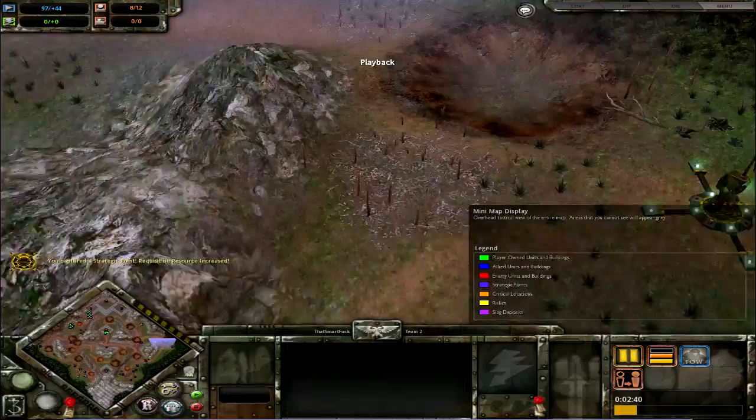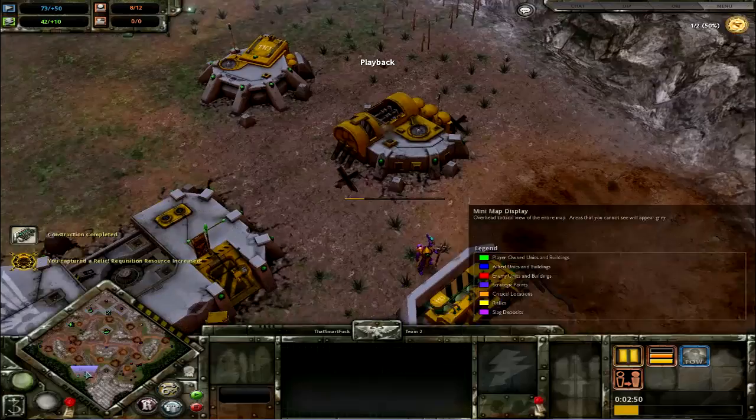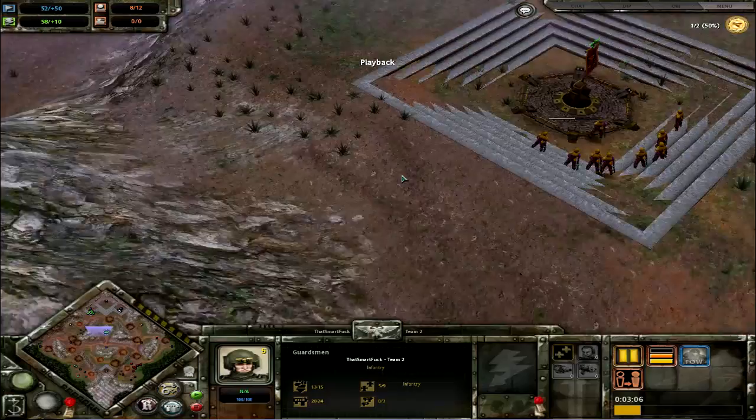I think he's mainly got a little bit lost with capturing his points because of the scout squads that have been killed. Basically a good early game tactic, if you can, is to establish map dominance as Imperial Guard. Mainly because once you've done that you can cluster all your guardsmen together, and once they are clustered they are going to do a lot of damage. I'm not entirely sure if any of these have the grenade launcher upgrade on them yet — no, not quite yet.